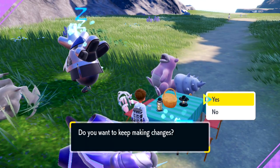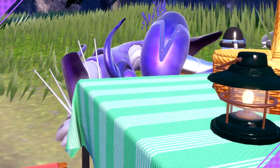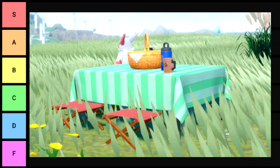Striped Tablecloth. I mean, do I have to continue with this one? I like the color combo, but it's so bland — let's just skip this one. C tier. I like the colors, that's the only thing going for it.